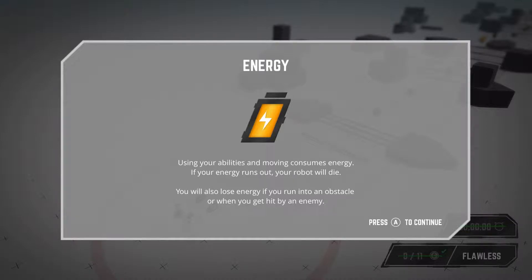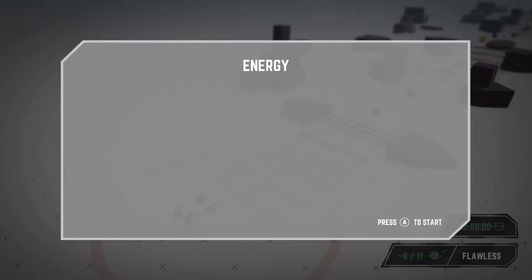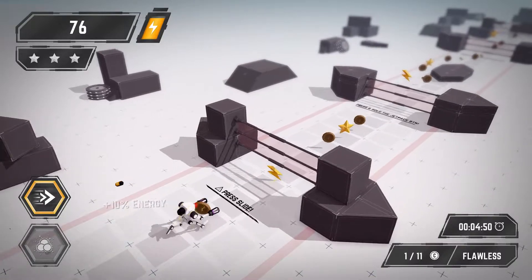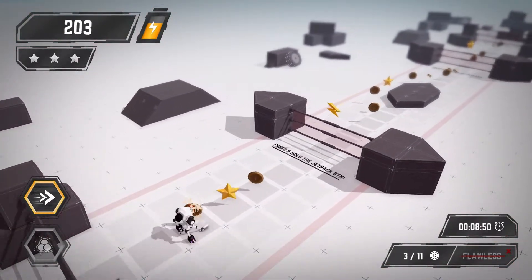Energy: using your abilities and moving consumes energy. If your energy runs out, your robot will die. You will also lose energy if you run into an obstacle or get hit by an enemy. You can recharge your energy by picking up battery and energy packs. So here we go — we pressed the roll button there.